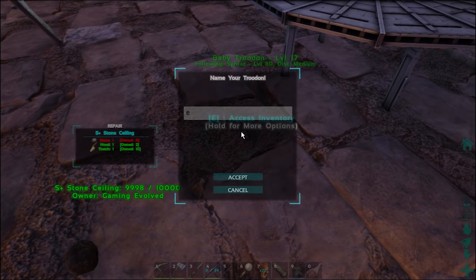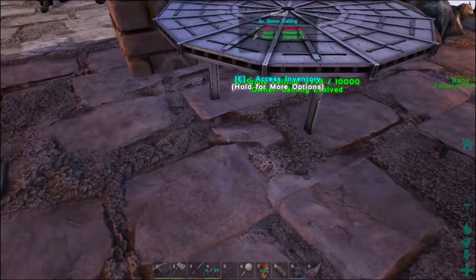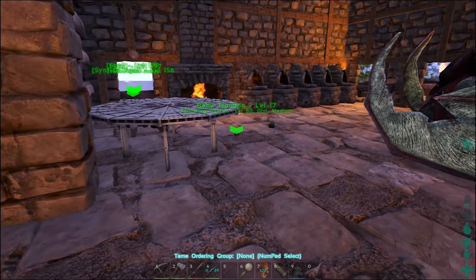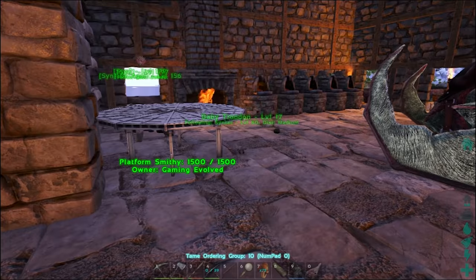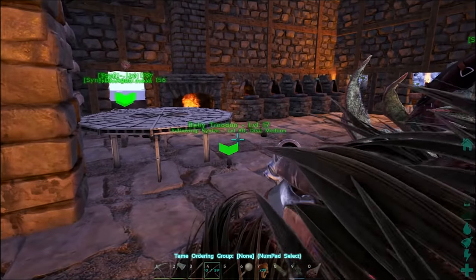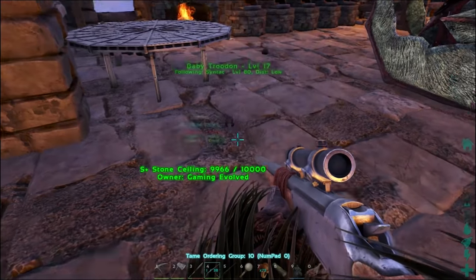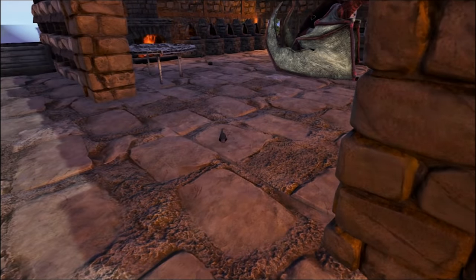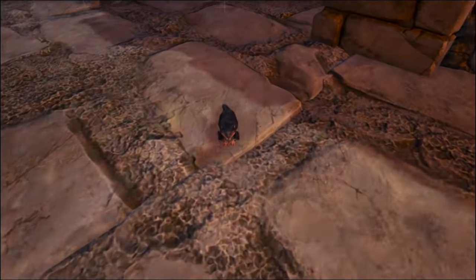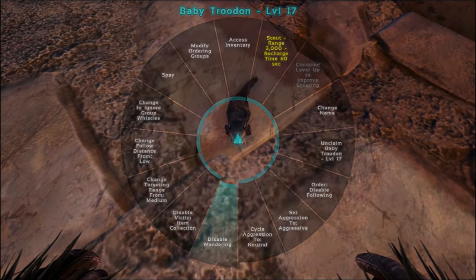Oh, we got it! Okay, feed it — feed it so it does not die. Oh my God, that thing's tiny! Let's get it out here! Let's turn down that follow distance. We gotta point this at him so we can change the follow distance. Okay, we got him — let's get him out here! He is tiny! Give him some more food here. Disable wandering. Can he scout immediately? I think he can. Is he gonna show me? I don't think so. But yeah, there we have it, guys — frickin' baby Trudon. It's got pretty cool colors, by the way.